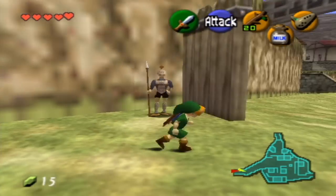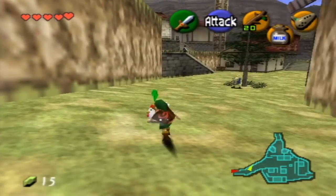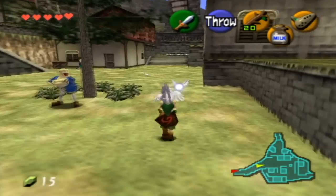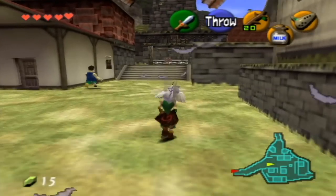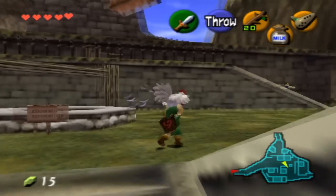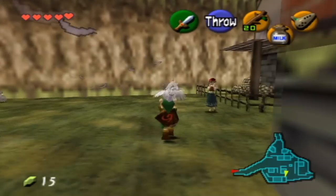Hey, this is the Shadow Mantis, and welcome back to Let's Play The Legend of Zelda Ocarina of Time. In the last episode, we did a lot of things around the forest, and got a couple of heart pieces and a couple of upgrades. And in this episode, we will be doing a little bit more of that, just around Kakariko, and hopefully we will actually continue on with our quest.